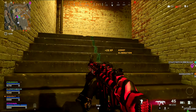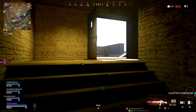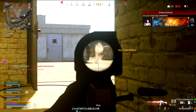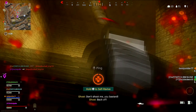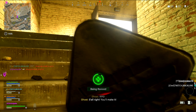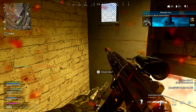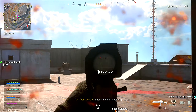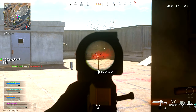Here we go. Knocked one. He shot an RPG at me. Oh my god, I'm self-reviving. Here we go. I need armor — enemy soldier incoming — I don't have any. What the hell.